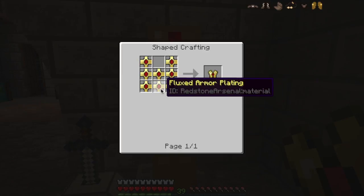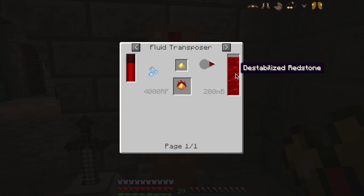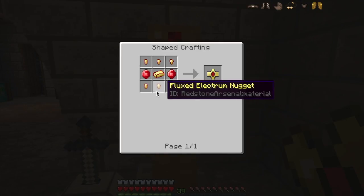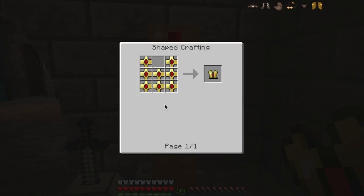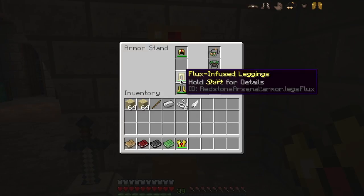The Flux-Infused Chestplate is actually rather easy to make — you just need Fluxed Electrum, which isn't too hard to come by. Take electrum, use your Fluid Transporter to put some destabilized redstone on it, and that gets you Fluxed Electrum blend. These crystals are just a diamond with more redstone. Make some panels, and once you've got the panels you can make the chestplate using the standard chestplate shape. The big advantage of Flux-Infused Armor is that while it provides the same protection as diamond armor, it doesn't actually break — as you get hit it drains the charge, and then you just put the charge back on and you're ready to go.